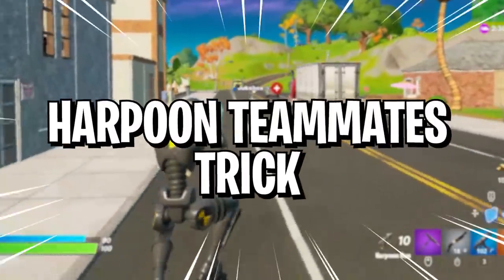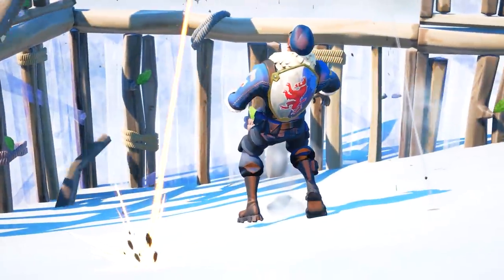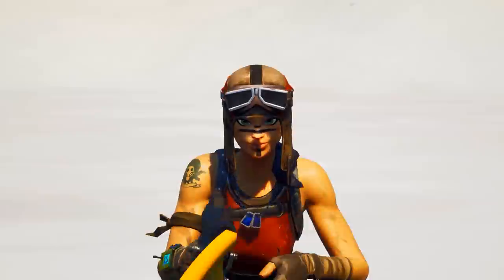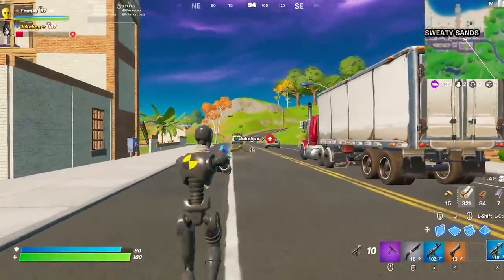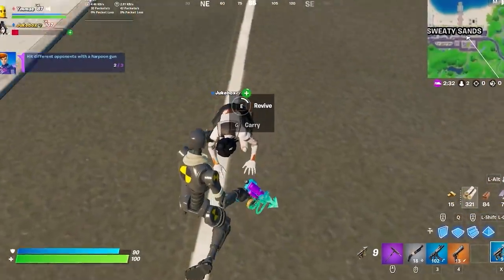And now we have number two, which is the harpoon teammates trick. If your teammate's about to die and you need to get to them quickly, here's a great tip — just use a harpoon gun. You can actually harpoon downed players, which means you could yank your teammate and pull them towards you. It's as simple as that. While it's niche, it's definitely an awesome trick to know.